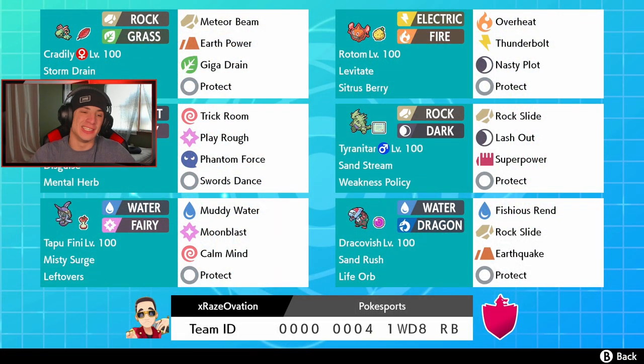I did not think Cradily was going to be that good on the ranked ladder. It absolutely dominated in game two — full swept, got all four kills. It clutched up in battle three and did pretty well in battle one. This team was awesome; I'm so glad I got to use it. If you want to try it out, the rental code is at the bottom of the screen. If you enjoyed the content, don't forget to smash that like button, and if you're new here, click that big red subscribe button. See you all in the next one — peace out everyone!